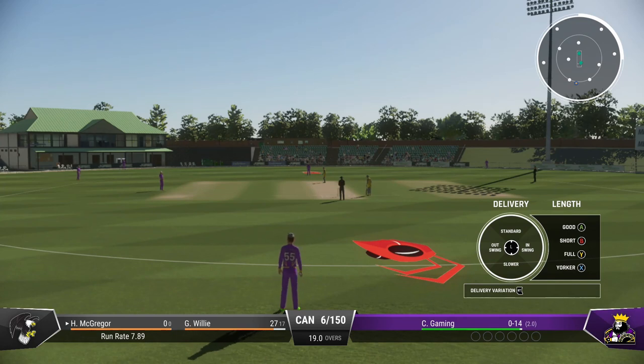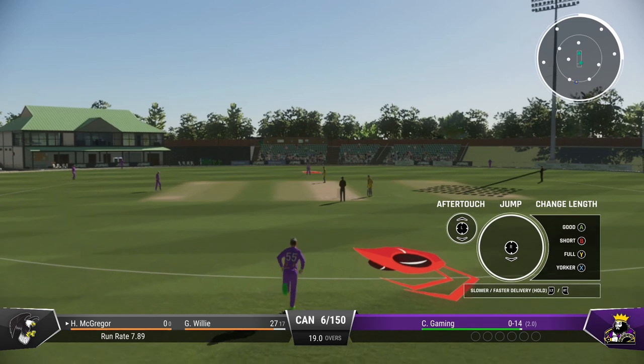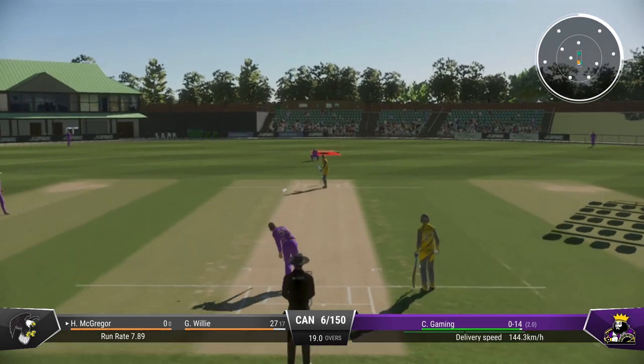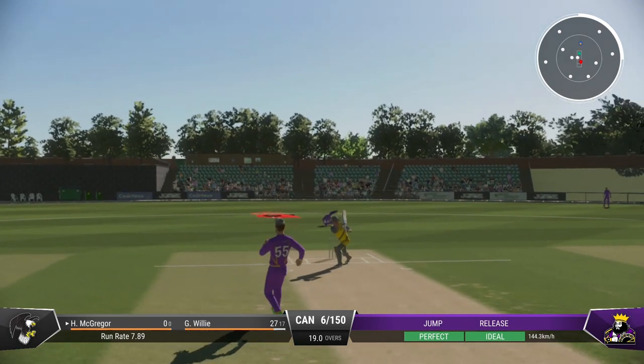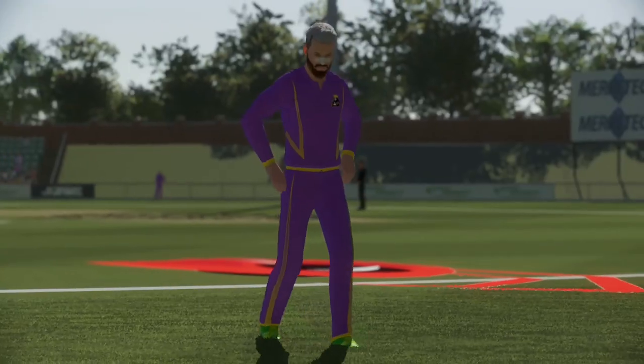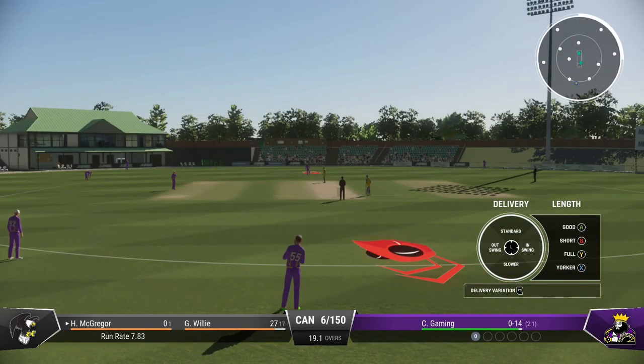Plenty of wickets in hand, and it's going to need to be really accurate. Got to try and get it up into the block hole. Edge — amazing delivery. McGregor shakes their head; it was there to be hit but couldn't make the most of it.